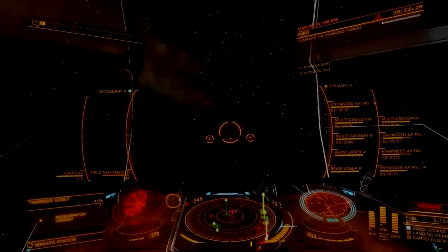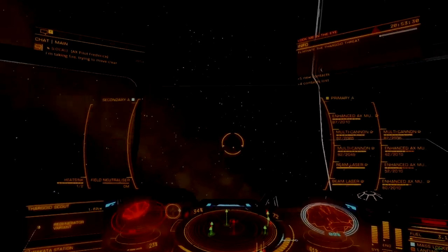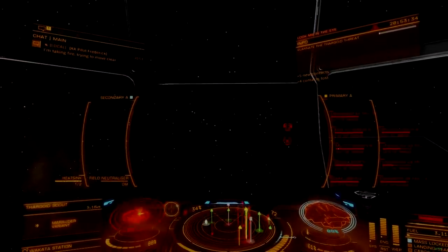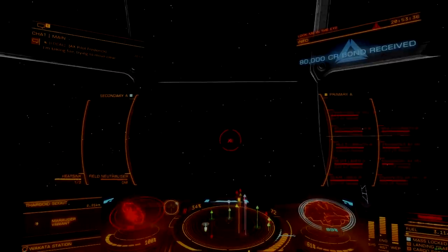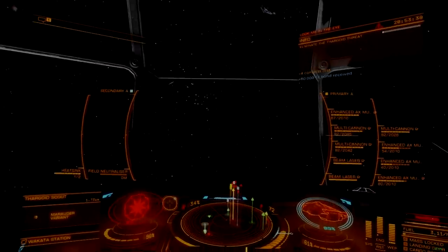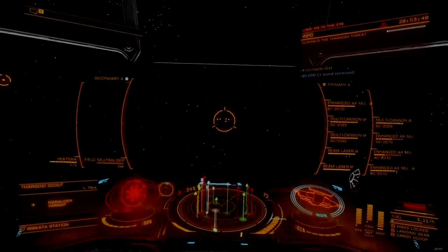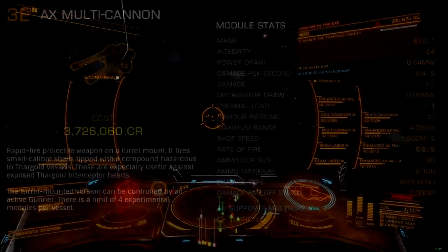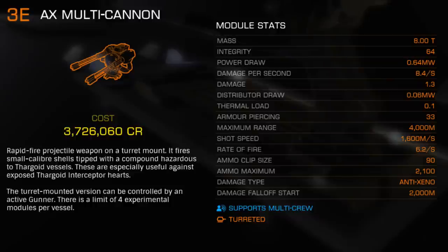The Aegis AX Multicannon draws its heritage from way back when the Cyclops Interceptor was first introduced. At the time, it made for a difficult fight, best undertaken in groups. As a pre-Guardian weapon, it was great for inflicting supporting damage and was used alongside the AX Missile Rack to facilitate hard exertion. This was a messy process because both weapons lacked the shot speed needed to take advantage of their maximum range.